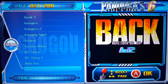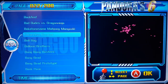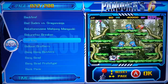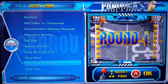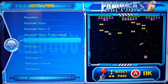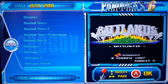We got Backfire and we went to the B's. Bad Dudes vs Dragon Ninja - awesome game. I have no idea what some of these others are. There's like a snowball imitator or something. Bang, Baseball, Baseball All-Star - this game is awesome, really good. Bad Man Part 2. Backgammon - there are a couple versions of this game and I think only one of them works. They are very slow. There's a Backgammon Special - it's like the same game four times in a row.